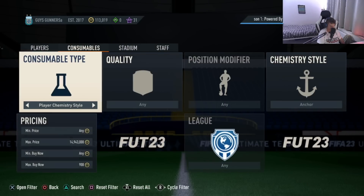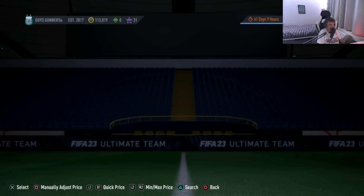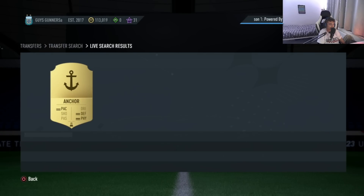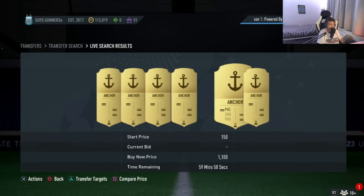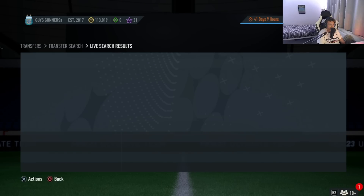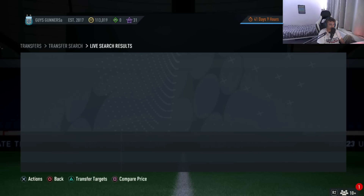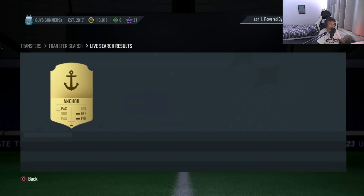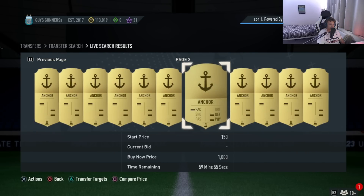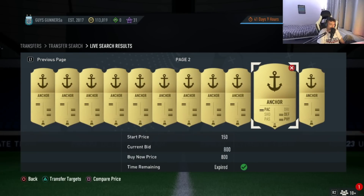If you guys aren't having as much luck sniping these cards, what you can actually do is the compare price back out mechanic, where you simply sit on the 59th minute and compare price back out. Every time you do this, it updates the market. Therefore, when a card does pop up in an undercut, you buy that card and sell it on for the price which you can sell these cards. So, for example, if an anchor does pop up for 900 coins, we will pick that up and go list it on for 1.2k.